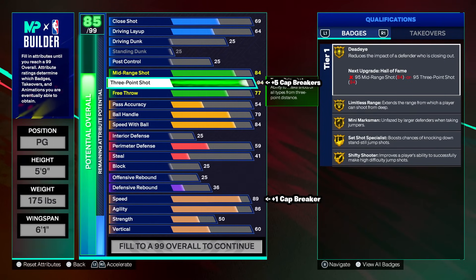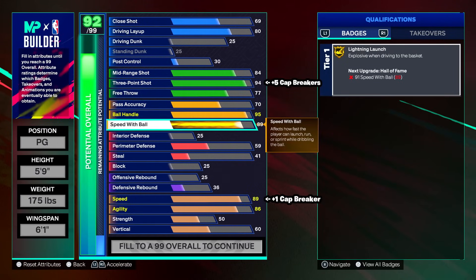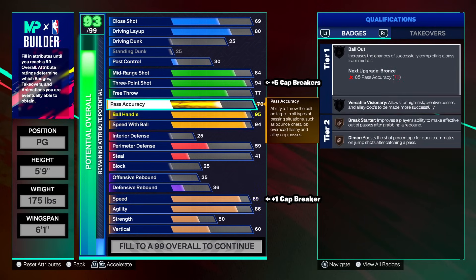Even if you don't have cap breakers yet and you're not starter three and just have a 94 three-point, the badges still work on gold — you're still going to be able to shoot pretty well. Going down to playmaking, we want a 95 ball handle, speed with ball at 94, and an 85 pass accuracy.